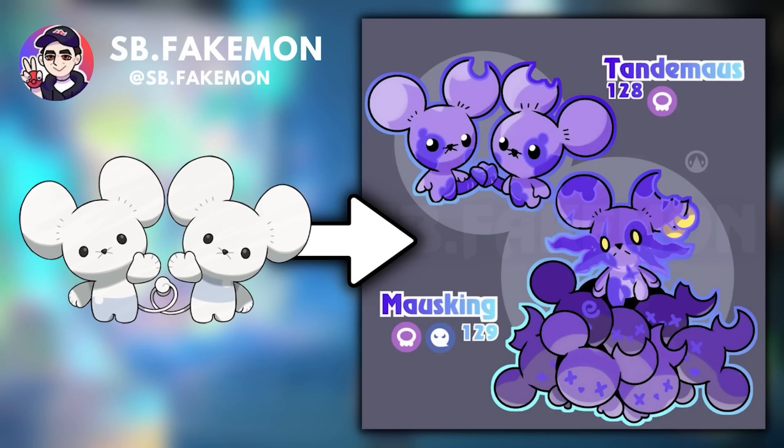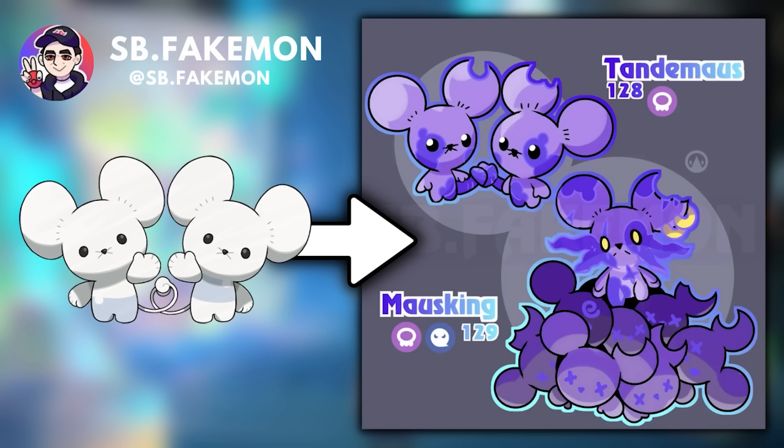Tandemouse and Maushold are adorable designs, but something like this could add a lot to the line. Alternatively, there could be a regional Maushold or Tandemouse. One artist depicted Tandemouse as a Poison type — mice are typically associated with disease. This design takes inspiration from the Rat King myth, where two mice get their tails tied together, which is already kind of what we see with Tandemouse. As this Pokemon evolves it collects dead mice, and the regional evolution Mouse King gains the Ghost type. It has longer whiskers, two earrings, glowing yellow eyes, a chewed-off ear, and it's standing on the bodies of fallen Tandemouse.